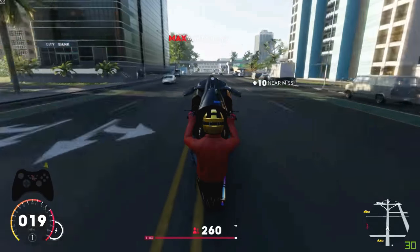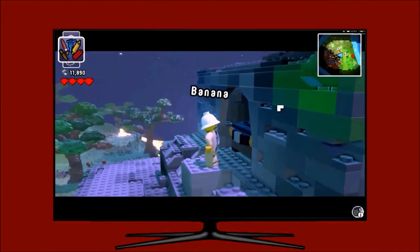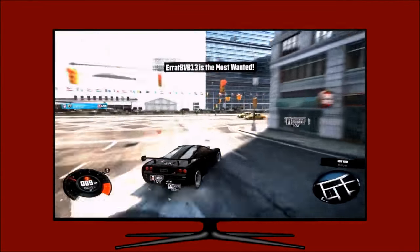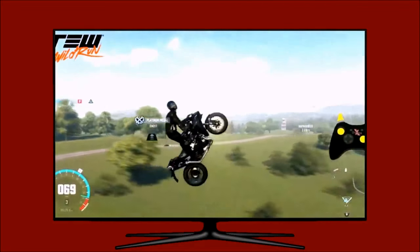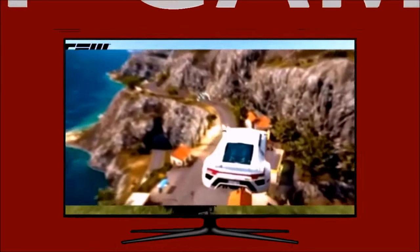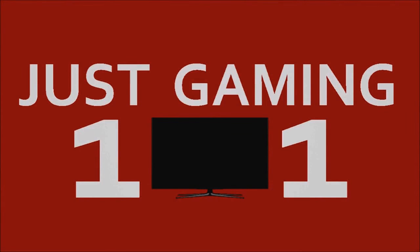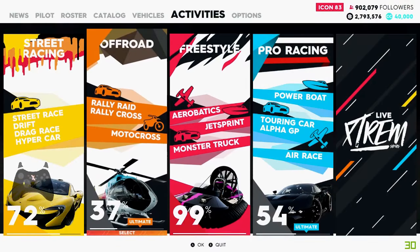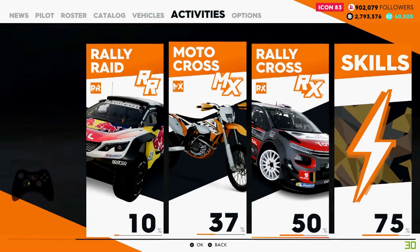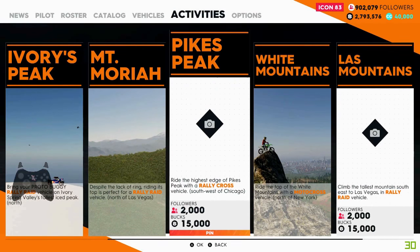Today on The Crew 2 I will show you how to get Pike's Peak. So we need to go Main Menu, Activities, Off Road, all the way to Photo Album, then On the Edge and then across to Pike's Peak.